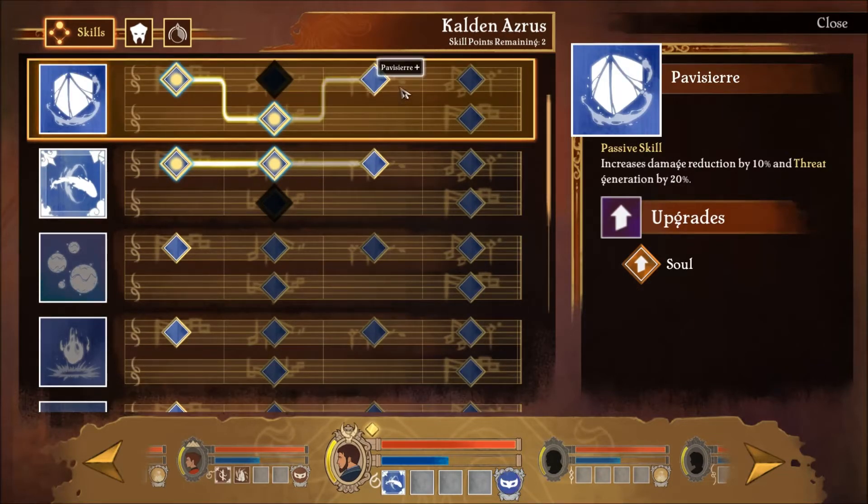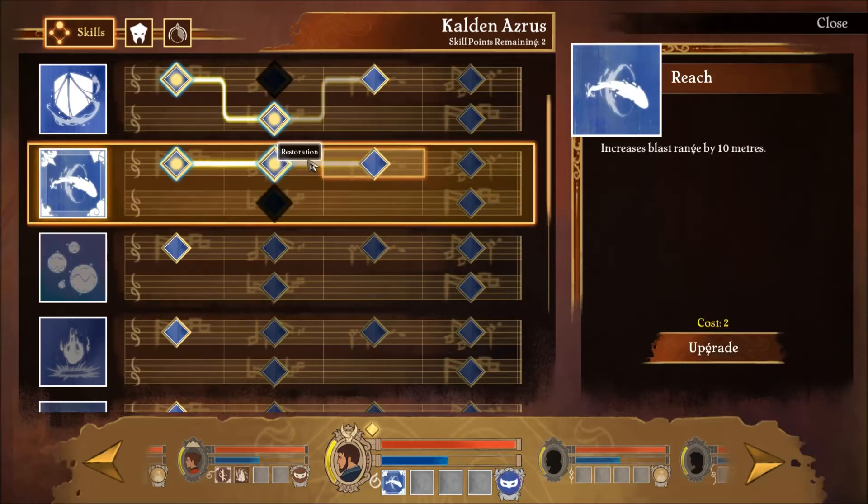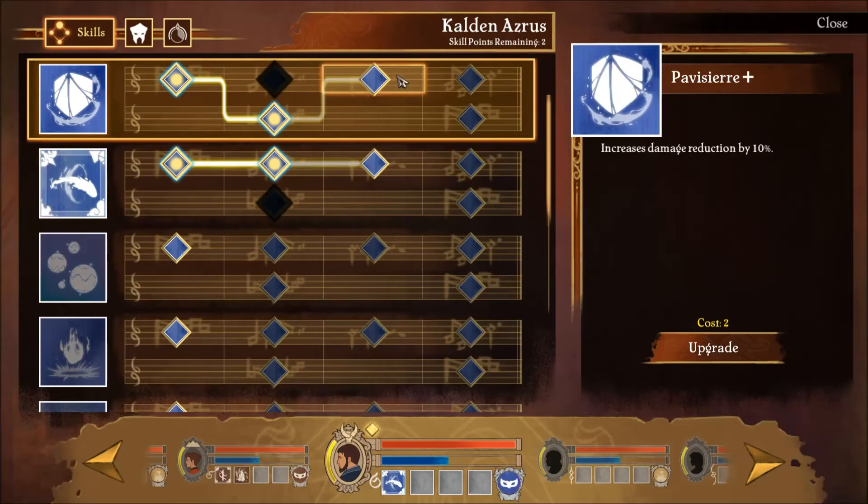For our companion's skills, we can upgrade: increase damage reduction by 10%. That one didn't prove to be extremely useful, but increasing damage reduction by 10% - let's go for it. Super nice.